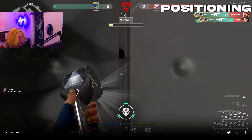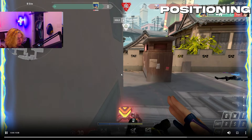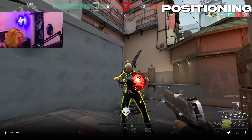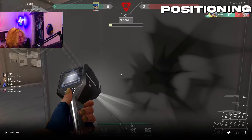My teammate says 80 on him, and I am also one shot. As you can see in this position, I also have my slide — I go ahead and slide into that gunfight to win the round. Positioning is also about manipulating your surroundings and taking the best gunfight possible.